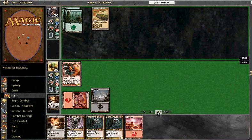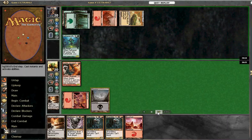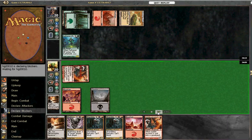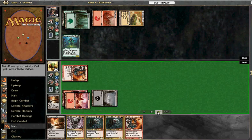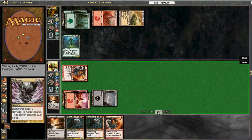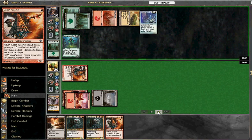I quite like the idea of blightening him. He drops a Farhaven Elf finding a mountain. He's attacked with the arsonist here and I think we go for the blightening — he's only on 4 cards. Seemed like a good idea. We knock a forest and a Ruin of Protection Black out of his hand. I'd rather have seen some cycling cards, but never mind.